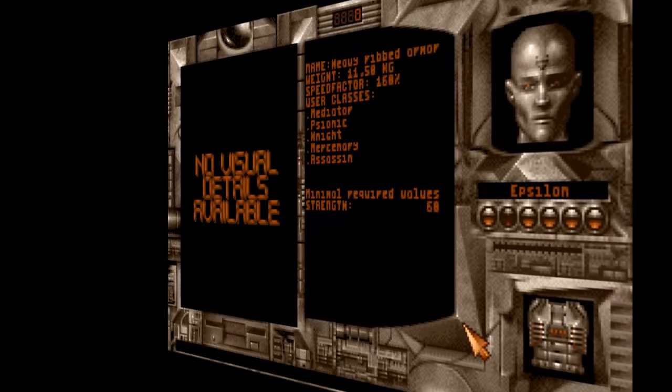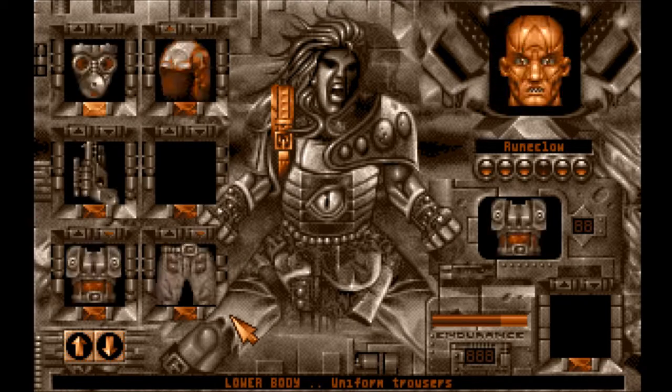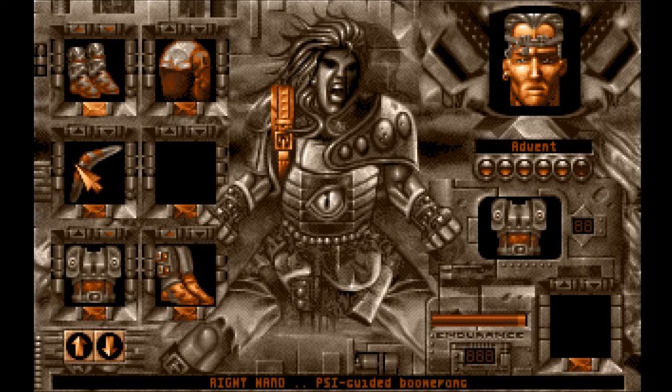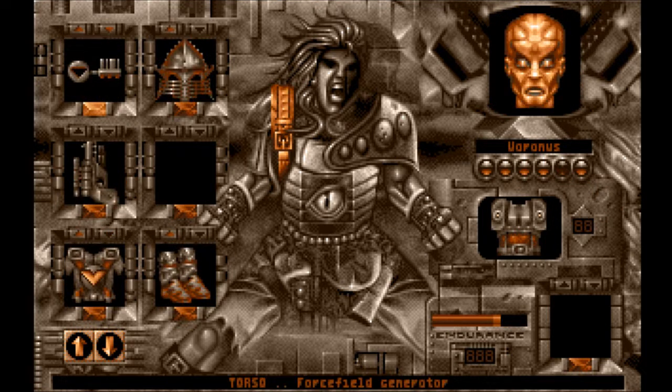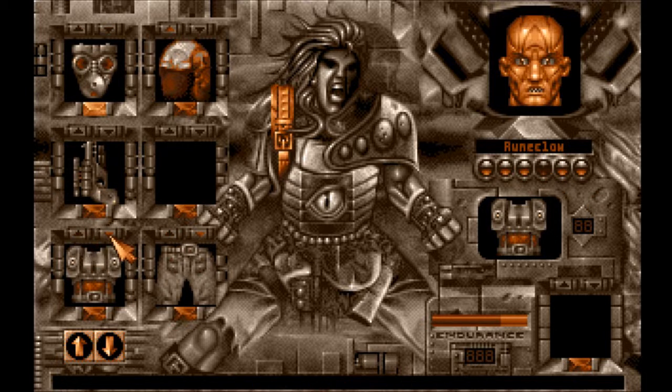Alright, I'll see you guys then. Joining you back here — we crashed again. I repeated the actions. I've been saving in increments so I don't have to do everything over and over again. We're looking at this: Advent with the Psi-guided Boomerang, and that's all. He's got the Combined Light Armor. Varanus still with his Force Field Generator and the Combined Light Armor. Runeclaw also with Combined Light Armor.